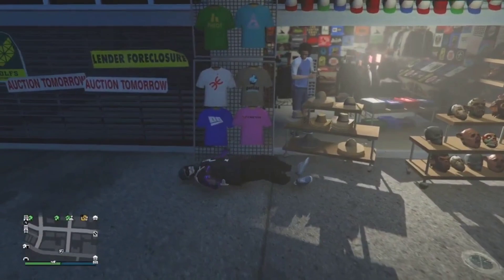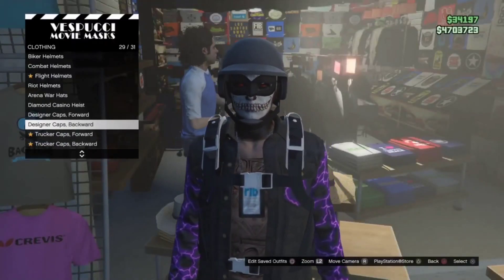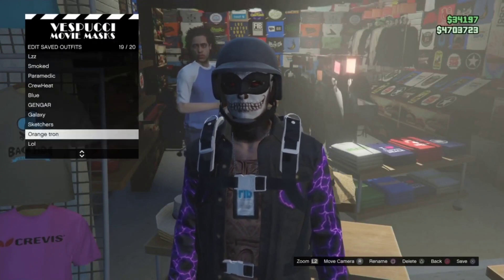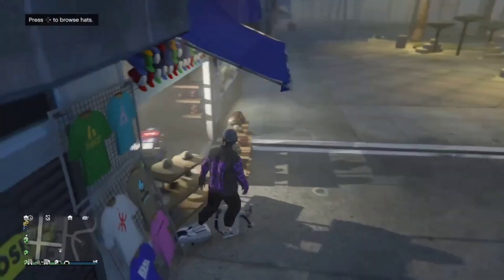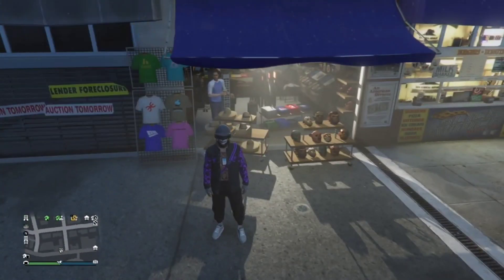As soon as you go here, try to stand up and spam the right button. As soon as you make it to this little scene, just save your outfit to that one you had on. You save it, and then you get to the outfits — put the one you had on there, boom.